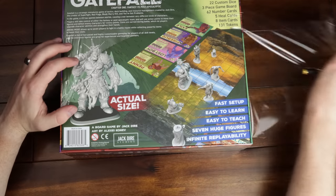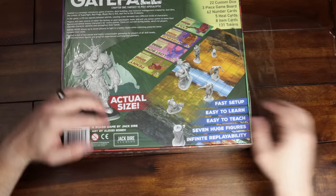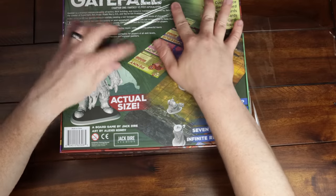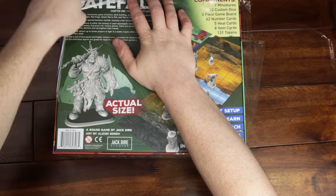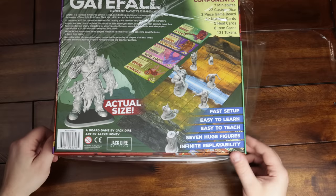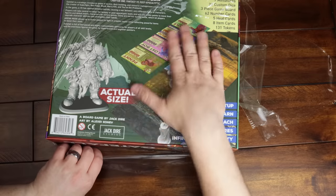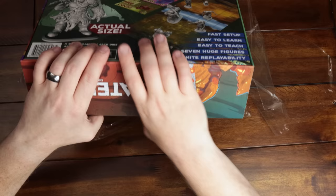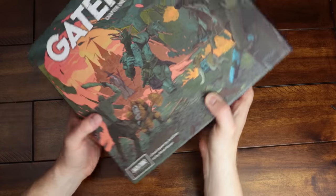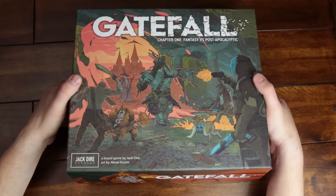Look at the actual size — again, they're huge miniatures. In fact, everything's bigger. The font is huge, Jack Dyer's name is huge. Honestly, if I made a board game, I'd probably put my name really big on there too. There is actually a Kickstarter — I don't know exactly when I'm going to be able to post this, depends on when I can edit it. But there is either a Kickstarter going on right now for an expansion, or probably somewhere you could at least follow, and maybe even Late Pledge or something like that. I'll link to that down below as well.